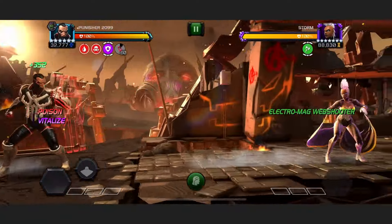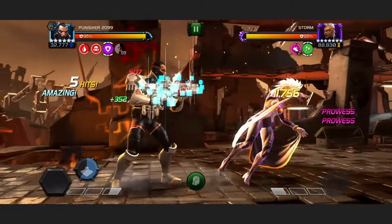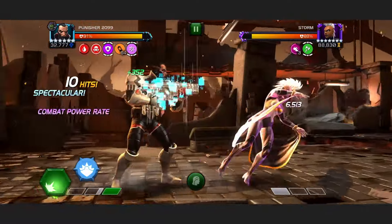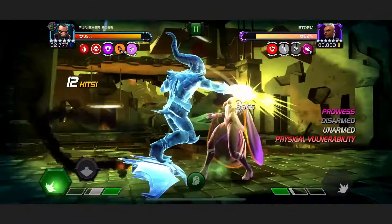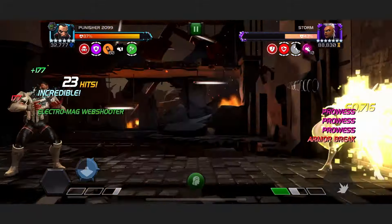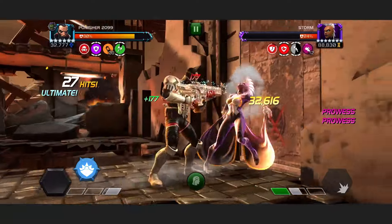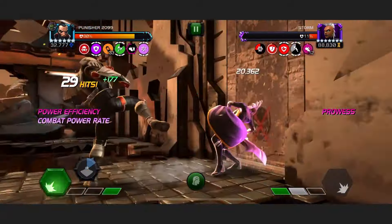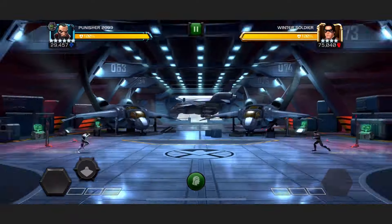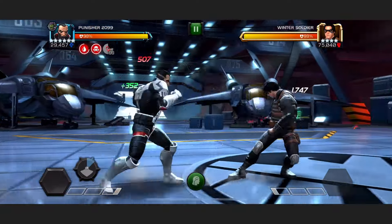Here we are in 8.3.4 up against Storm, and Punisher's going to do exactly the same thing. He is a control champion — his entire focus is around not giving the opponent any power when you hit them — but he still has a huge amount of damage output. I don't even want to think about how annoying he's going to be as a defender when you stick the block penetration stat on him. Another nice 60k crit there. Look at this Storm — we're getting 50k mediums and she hasn't thrown a single special, and she never will.